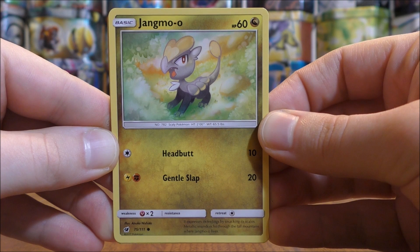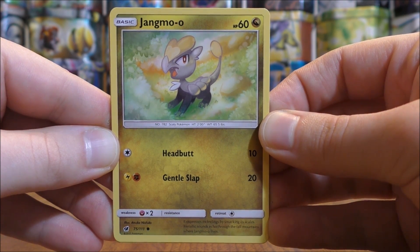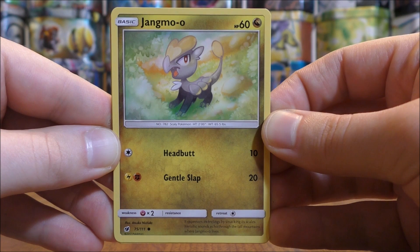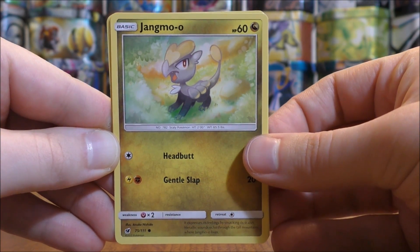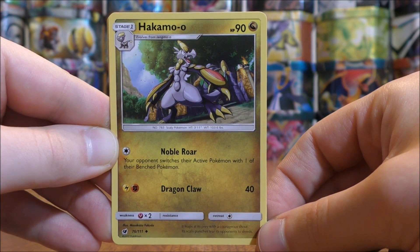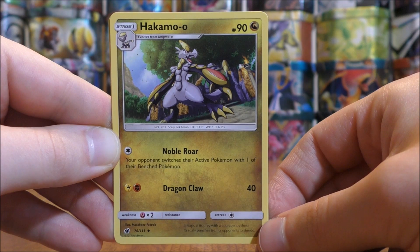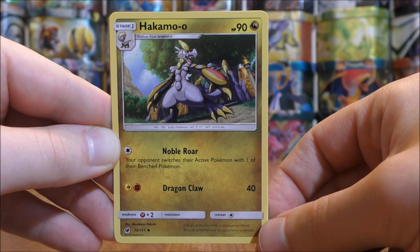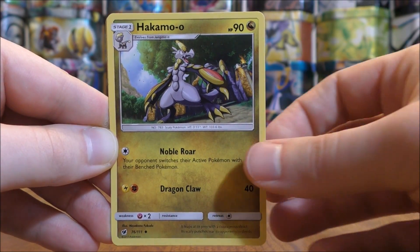Jangmo'o is the basic evolution form with 60 HP — solid for a basic — and two moves: Headbutt and Gentle Slap. Headbutt only requires one colorless energy, which I like. Outside of a theme deck that is dual type, Gentle Slap may be harder to use, but not a bad card overall. Hakamo'o, there are two of. 90 HP for a Stage 1 — solid HP. Two moves: Noble Roar and Dragon Claw. Noble Roar forces your opponent to switch their active Pokemon with a benched one, useful for spread attack decks. Dragon Claw does 40 damage for two energy cards — the same energy required by Gentle Slap, just double the damage. Both cards so far, not bad.